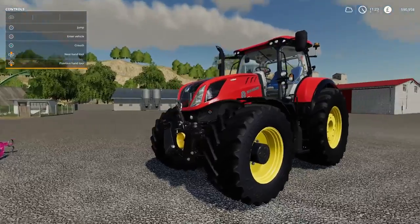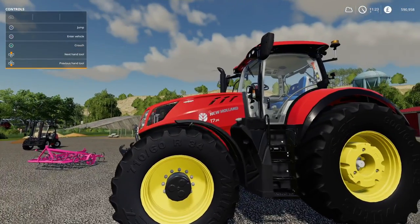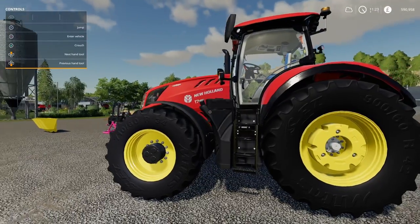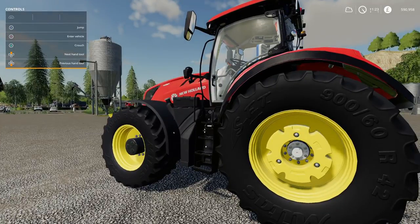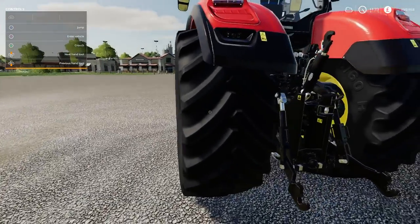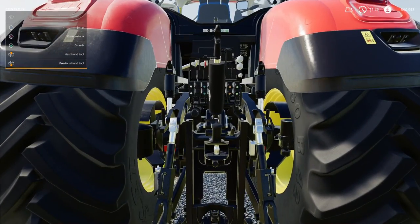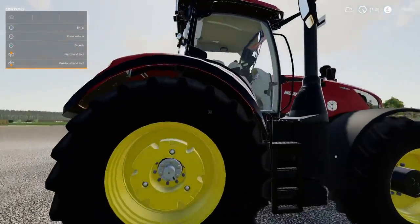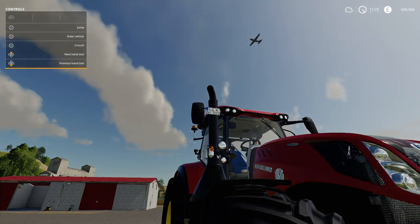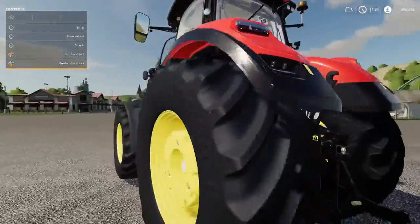Moving on to the New Holland T7 - I didn't realize they did it in red, it's the Fiat red I think. It costs the same as the other one - 240,000 pounds to buy and an initial leasing cost of 12,240 pounds. The engine upgrades up to 313 horsepower cost an extra 12,500 pounds. It's 22 slots and has a number plate on the top and back - cracking mod.